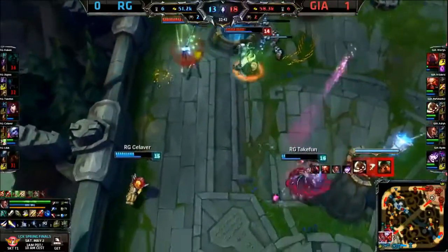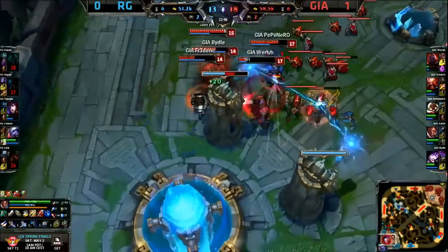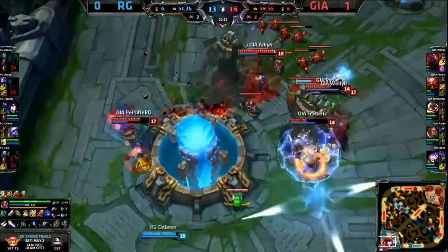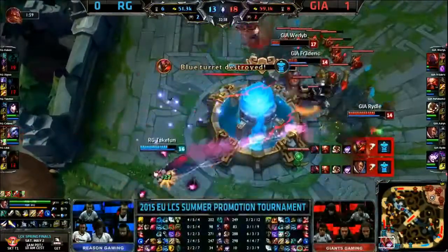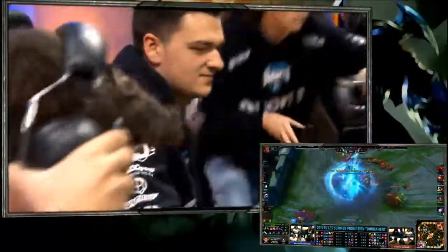Frederick now trying to get onto Take Fun — the rocket goes wide, doesn't quite land, but neither does the charm. Frederick just needs to zone him away. The top turret doesn't even go down — they could just end the game here. They go for the first nexus turret, there goes the second, and they just don't have enough to stop them. Saliver and Take Fun just have to watch as the nexus turns into rubble. Giants take the second game — it is best of five.